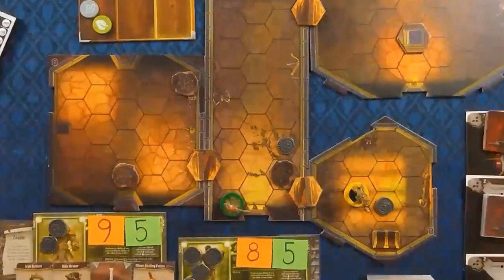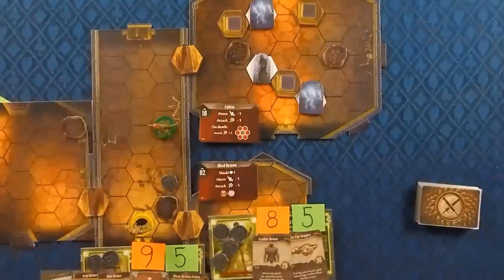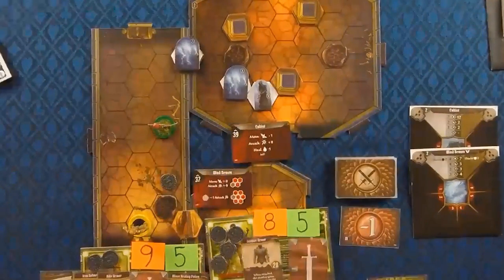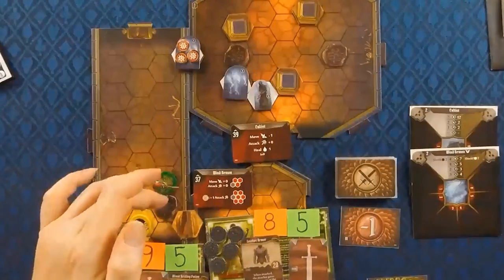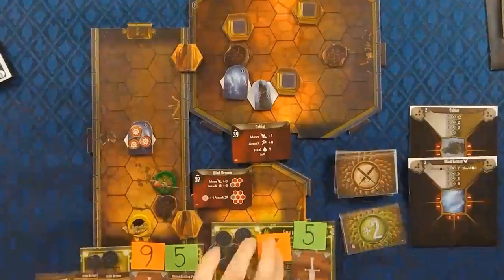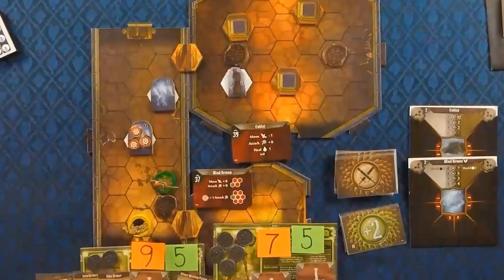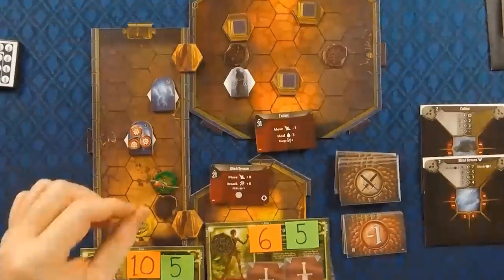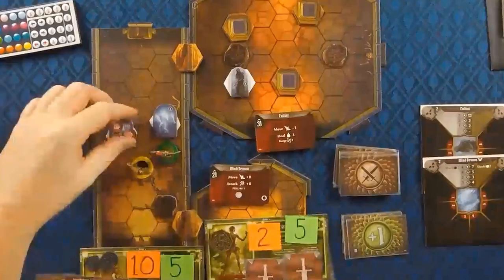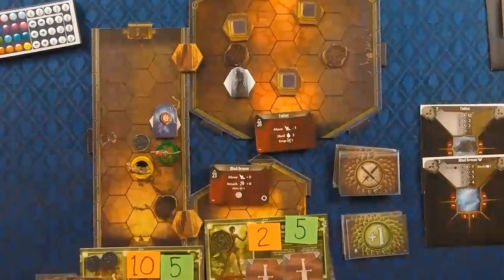That unfortunately leaves Vim a good distance away with no move cards left. So Spud runs up to the end of the corridor, opens the door and then pulls back. This gets the Wind Demons — they got a good movement so they run into the corridor and we can start doing damage to them. Luckily the Cultist doesn't summon Living Bones for the first couple of turns, just moves forward one space, so we can sit and wail on the Wind Demons.